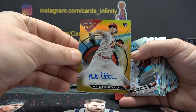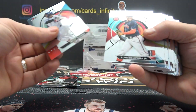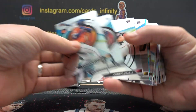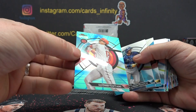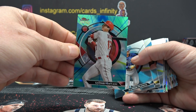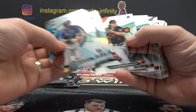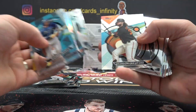Shane Gold rookie. Mookie Betts, 18-8. Ohtani, 193 of 250 — A-Farm. Nice Ohtani color. Beau Bichette, Gunner Henderson, Matt Olson.